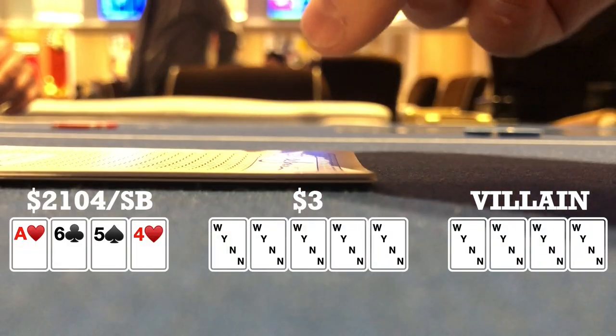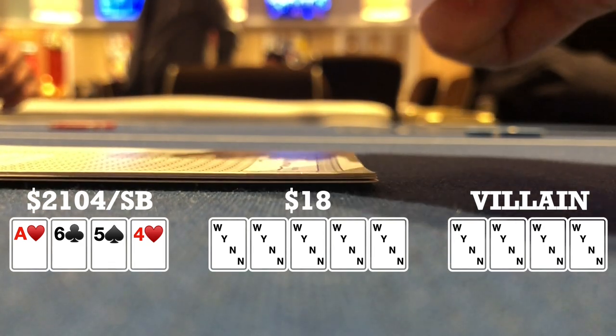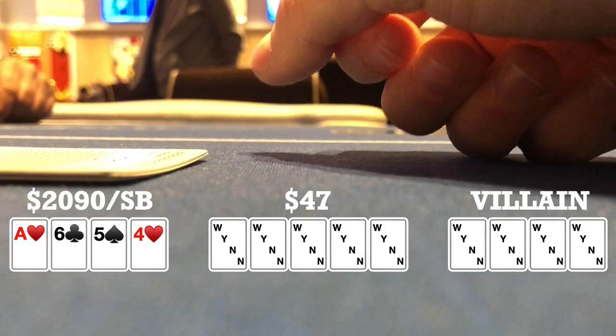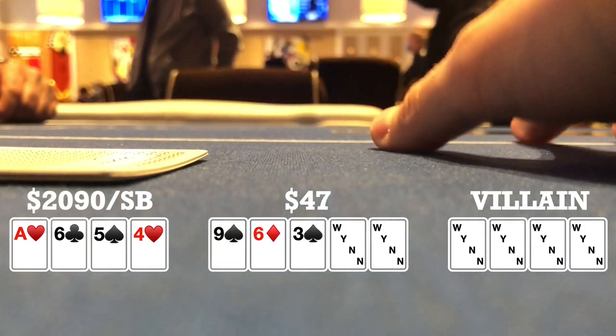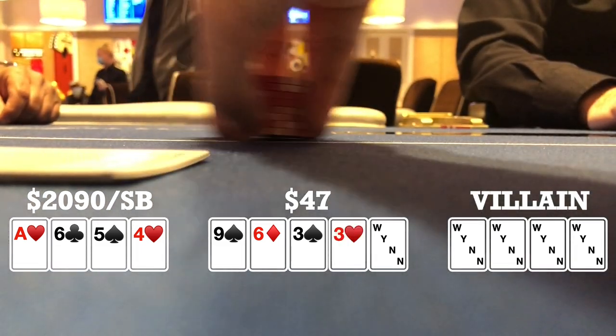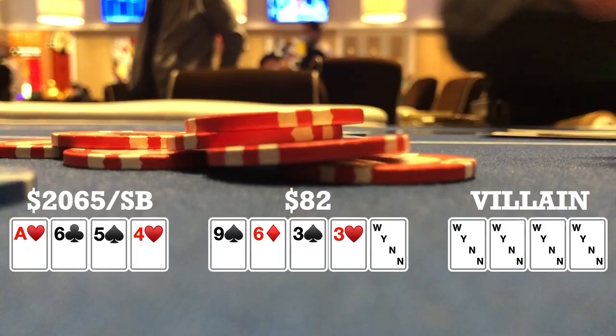I look down at ace-six-five-four single suited to the ace in the small blind. There's a middle-position open to 15 and a late-position caller; I call. We go three ways to a flop: nine-six-three with two spades. I check and both players check back. Turn brings another three; I lead 35 and both players fold — we take it down.